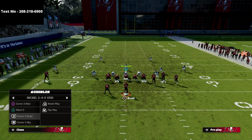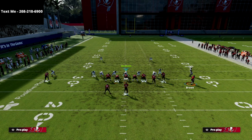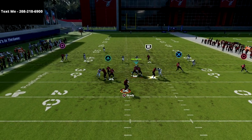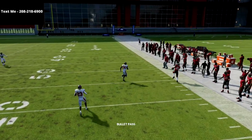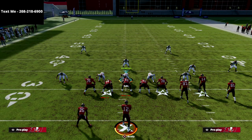Now I want to show this against cover four drop so you can see the difference between the two zone adjustments. We're just going to push him out, let him set his feet, and take a look at cover four drop — you're going to see this actually beats it a little bit better. So cover four drop: check. Cover three: check. We're able to beat both of those coverages.